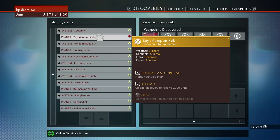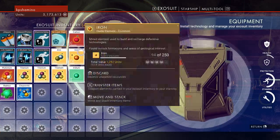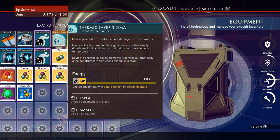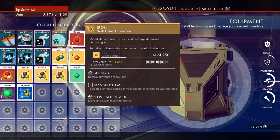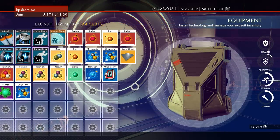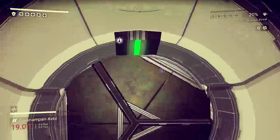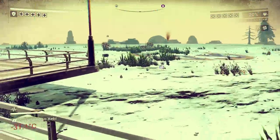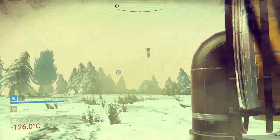If you come outside, the main problem is — even inside with my Thermic Layer Sigma — I'm having trouble surviving. I think I need to upgrade my hazard protection a couple more times, because it's like minus 120 Celsius. What you need to do is jump out of the outpost.